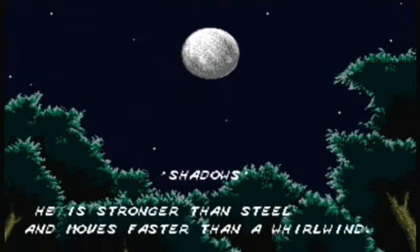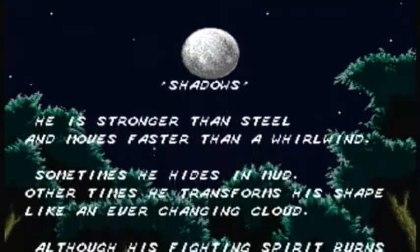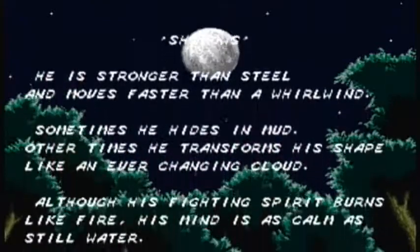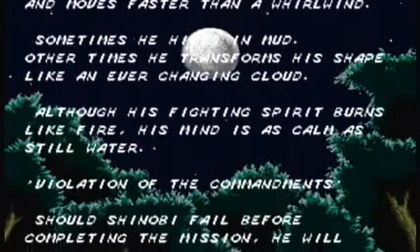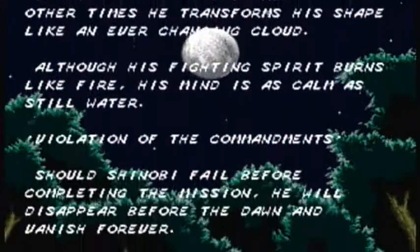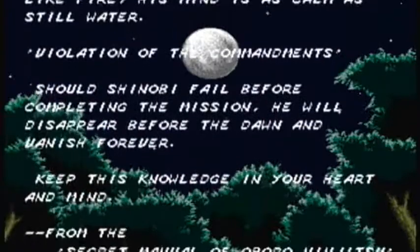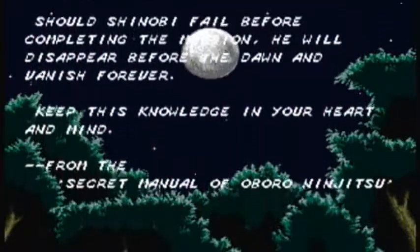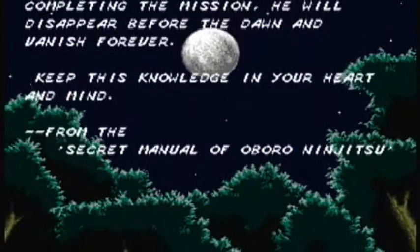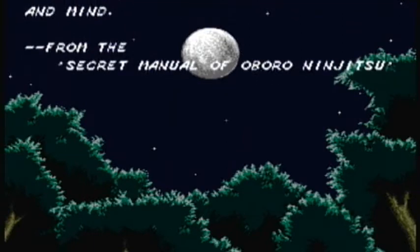He is stronger than steel, and he moves faster in the whirlwind. Sometimes he hides in the mud, other times he transforms his shape like an ever-changing cloud. Although his fighting spirit burns like fire, his mind is as calm as still water. Violation of the commandments. Should Shinobi fail before completing the mission, he will disappear before the dawn and vanish forever. Keep this knowledge in your heart and mind, from the secret manual of Oboro Ninja 2.